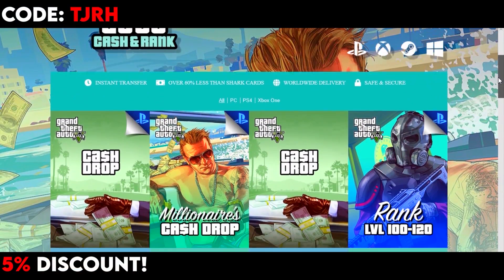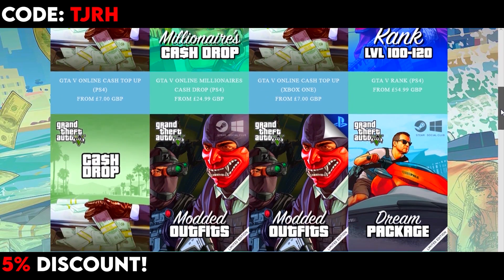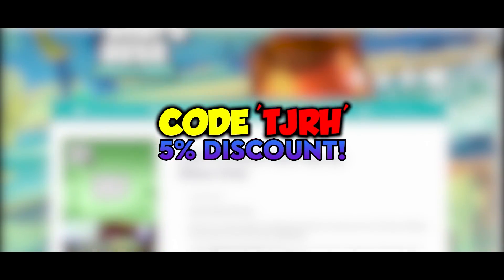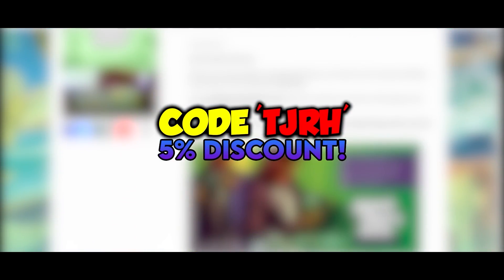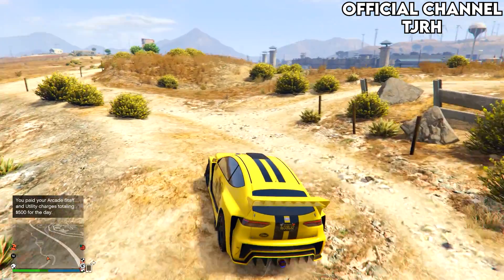Before we begin, I want to quickly tell you about digizani.com. They offer cheap, fast, and reliable cash and rank services. There's a link down below in the description, and don't forget to use my code TJRH for a five percent discount. Anyway, without further ado, let's get into the video.